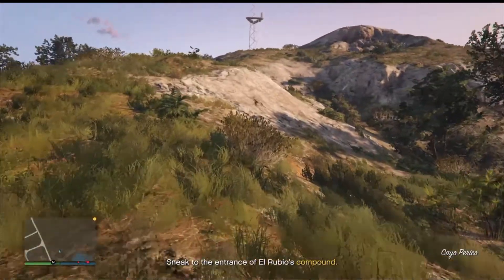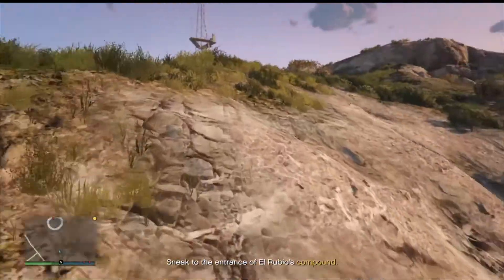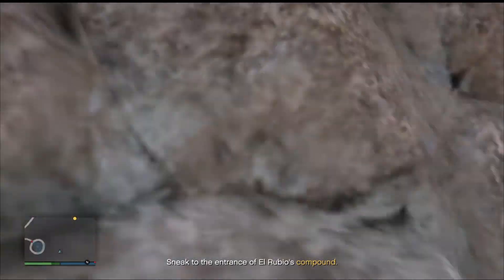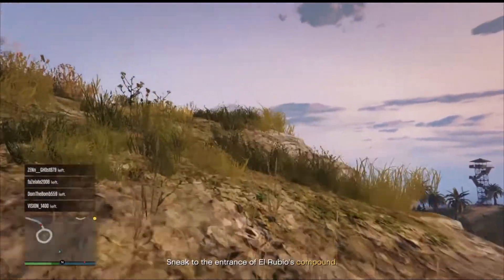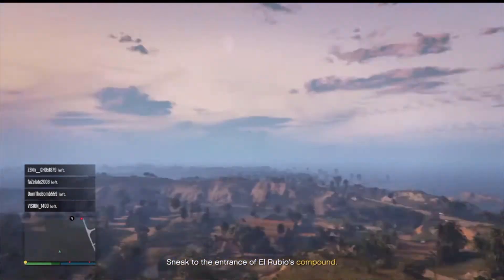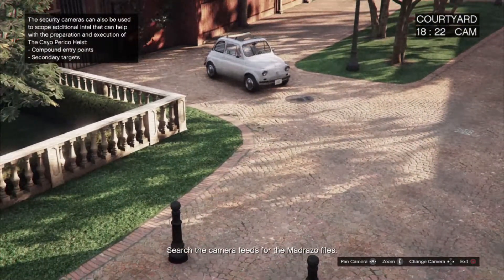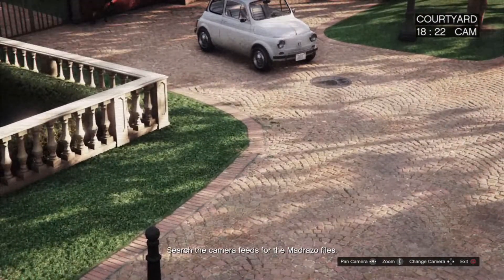The heist prep is very similar to the Diamond Casino Heist — you have a large selection of options, different approaches, and different approach vehicles including two boats, some planes, and a helicopter. You also pick your weapon loadout. Like the Casino heist, you can take out guards beforehand to make the actual heist easier, which is a really nice feature that simplifies things considerably.